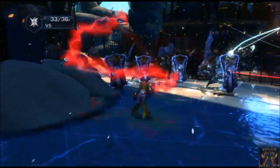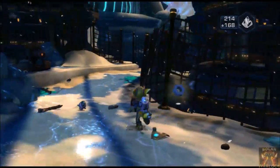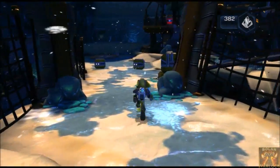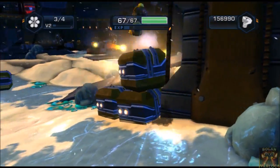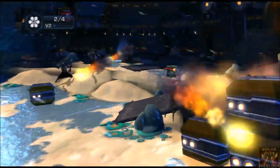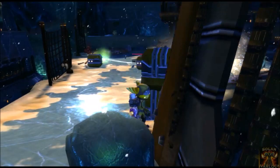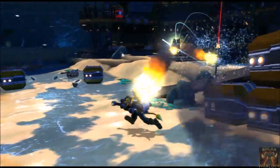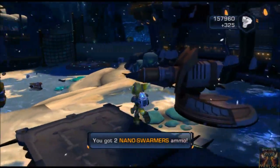Here we'll take down these shield baron pirates. Perfect, and we got max nano — got a nanotech upgrade so everything was destroyed around us and such. Once again nanoswarmers are perfect for taking down the guys in the turrets. And then we'll try out our Pyroblaster.